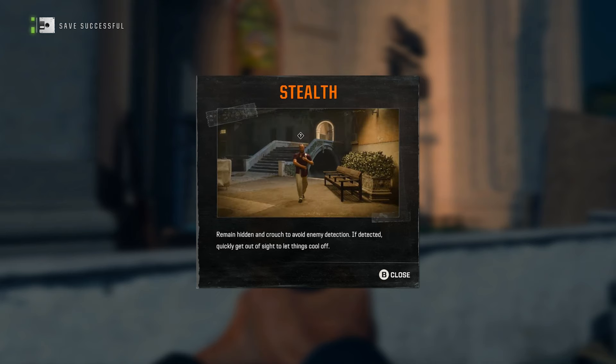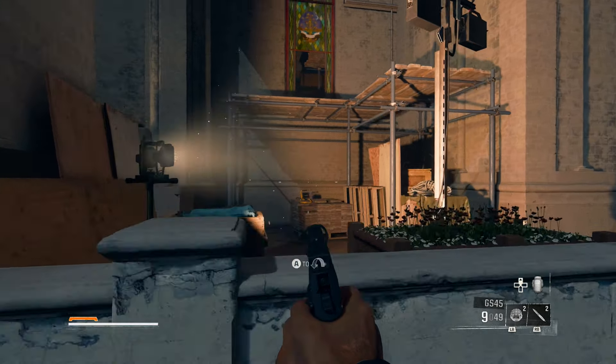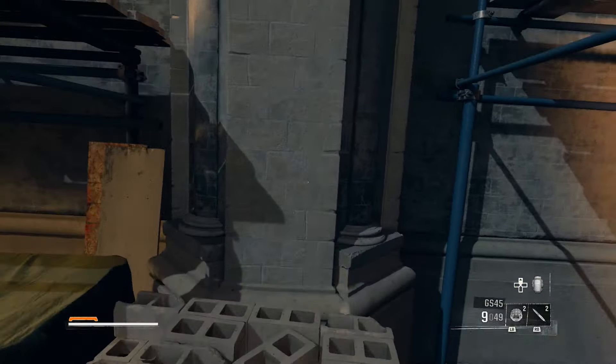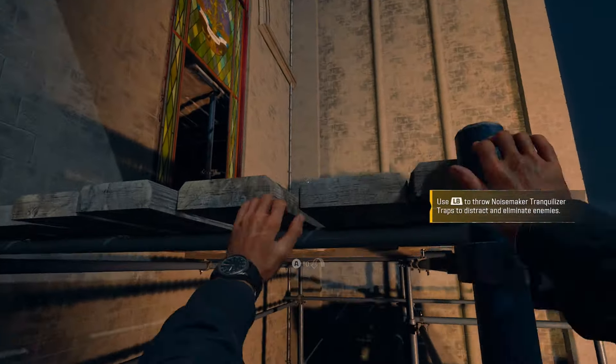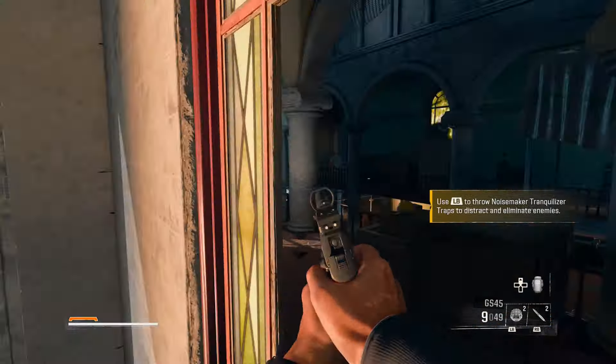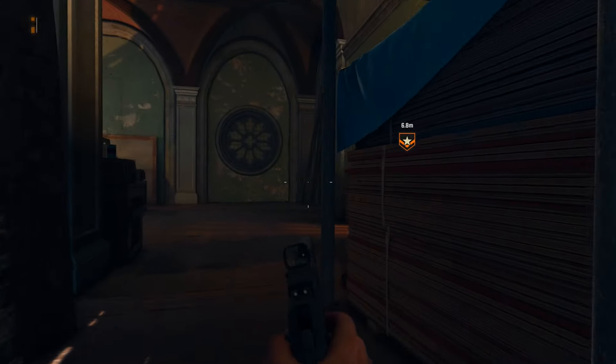He'll be waiting for you right there. Go ahead and take him out, and from there we can climb over the wall. We're going to use the cement block just over here and climb up into the window on the right side. Once you get into the window, be careful as there are some guards patrolling the area.